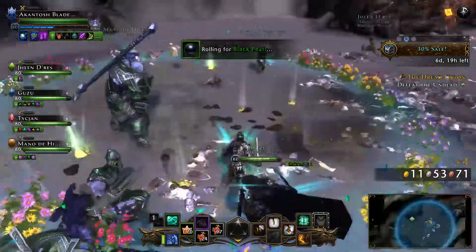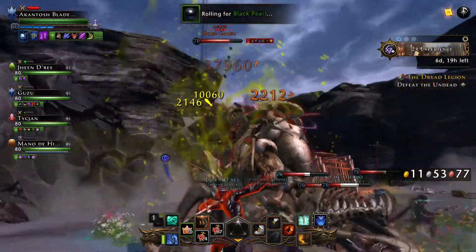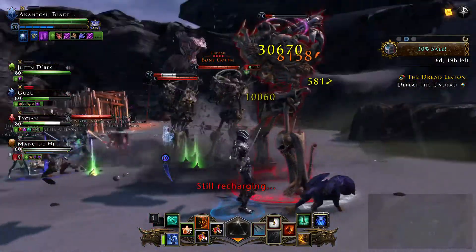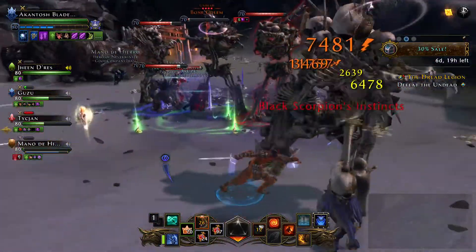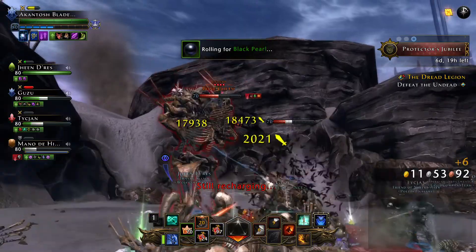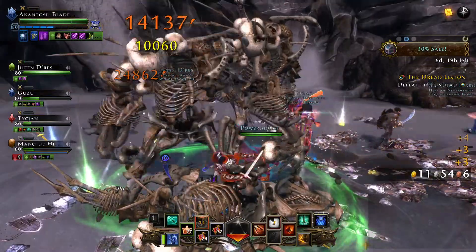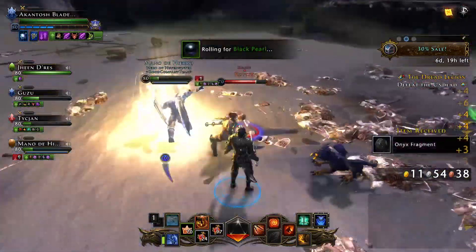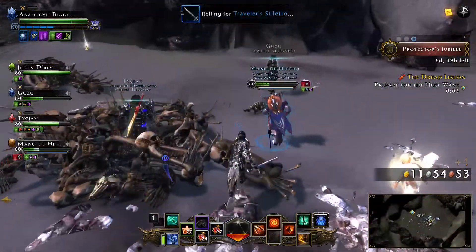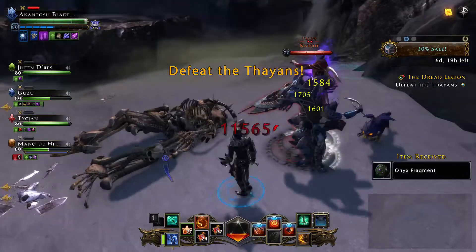Okay, covering Dread Legion real quickly, guys. This one tends to be an easy one to run — I've gotten an exuna from this dungeon, and you can get agarans too, which are pretty common but sell for a decent chunk. I think the only things you really have to focus on that are a bit more of a pain in the neck are the bone golems — and the second wave with the frost golems. I suggest saving your AoE's for the howler packs. Also, onyx fragments drop here — those sell good too.